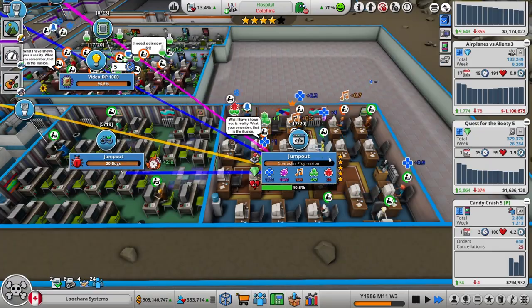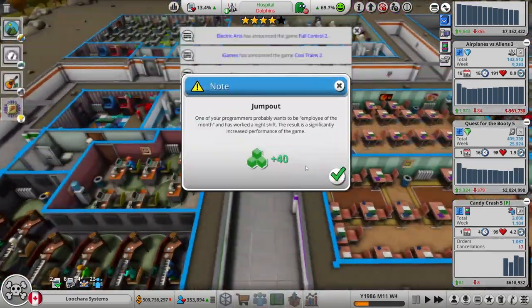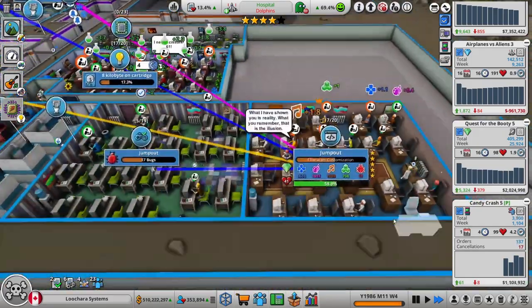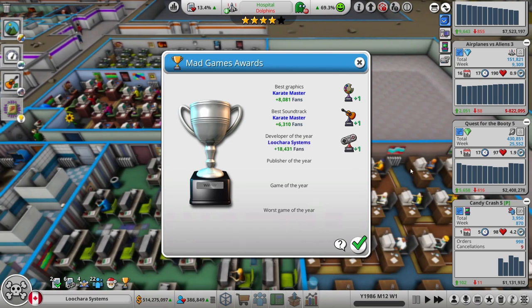So that should be good. Hopefully it's at least 70% quality review score, which will allow us to get an achievement. Although, somebody pointed out that I screwed up. For both Candy Crush 5 and Jump Out, I used the wrong engine — I forgot to change it. They're both using the action engine, so that's on me.